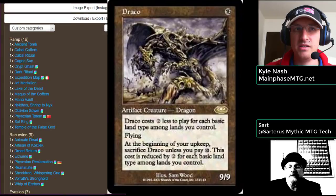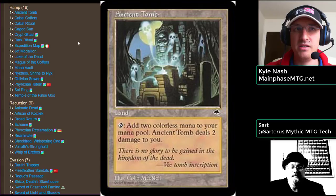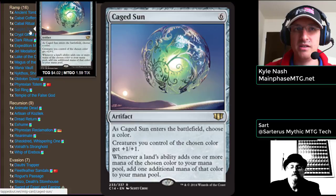You've got a 6-casting-cost commander. How do you get that guy out? What does the ramp look like? We have a fair mix of casual and competitive ramp. On the competitive side we have Ancient Tomb — a little expensive, but it's one of my favorite ramp spells. It comes on a land, it's the best kind of ramp you can get. We have Caged Sun in here — definitely a staple for big decks that want to cast big creatures.